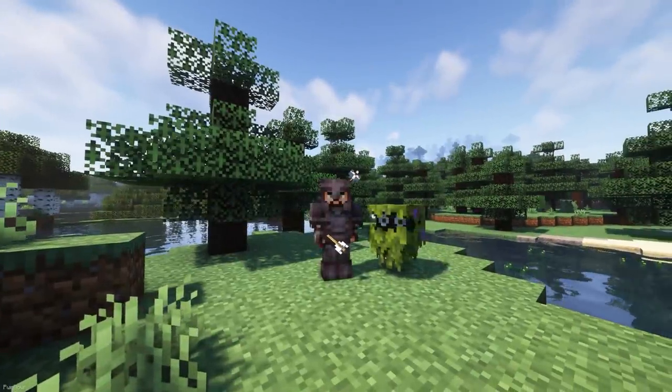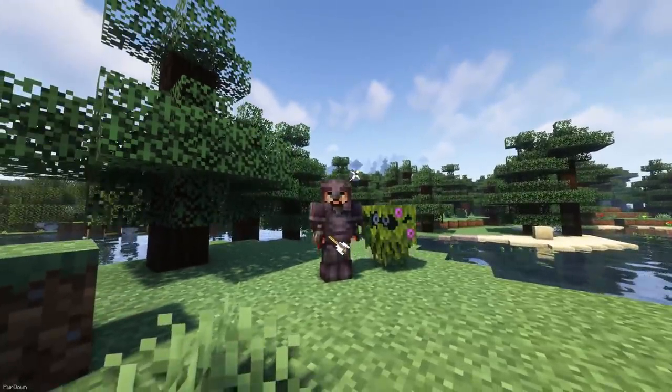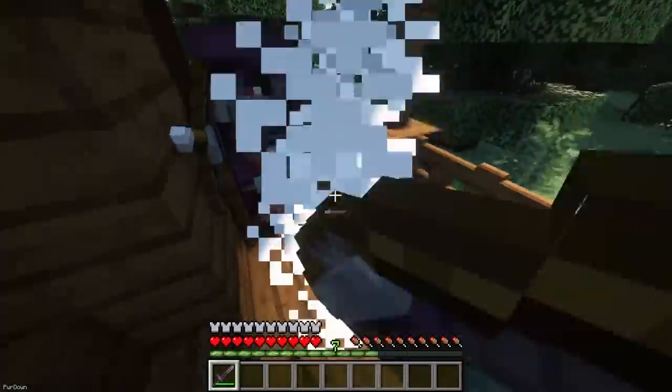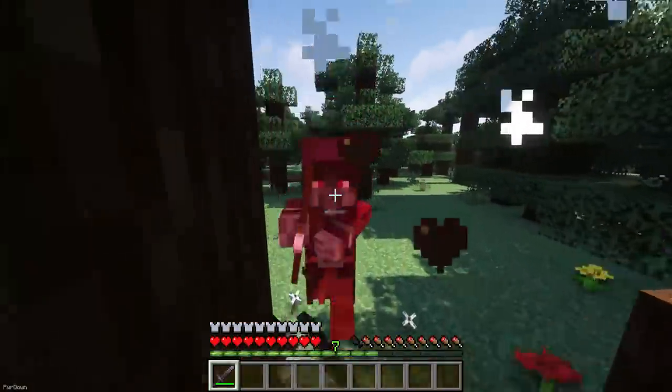There's already some mechanics, structures and items implemented too. Glares can be tamed with Glowberries, so that they can follow you on adventures. Whereas the Illusioner spawns in a shack, or shows up during raids, and will cast spells and fire arrows at you.